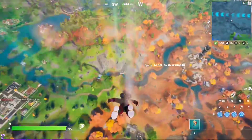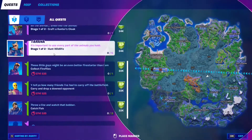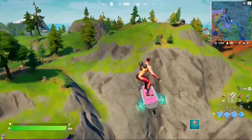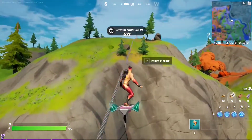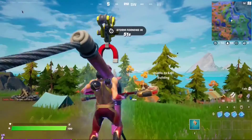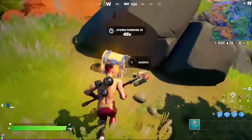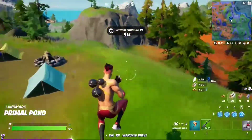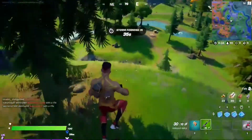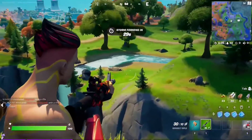For the next epic quest of Week 1, you have to hunt five wildlife. To hunt wildlife, all you need is a weapon and a spot where wildlife spawns. This spot has a lot of wildlife - wildlife is basically boars or wolves. Just look around and once you find them, all you have to do is hunt them down.